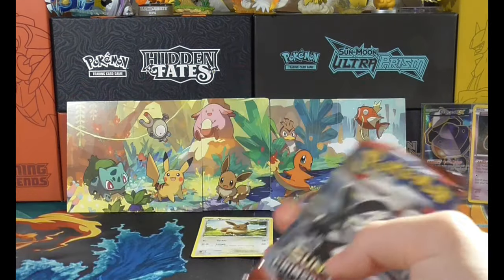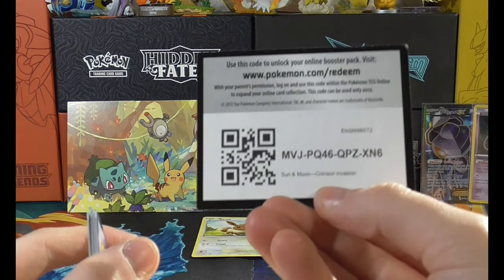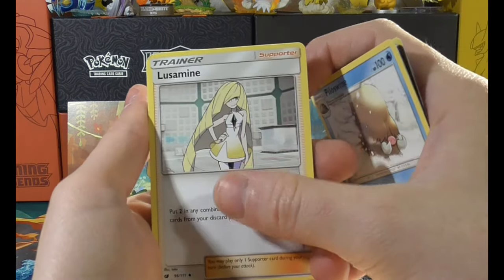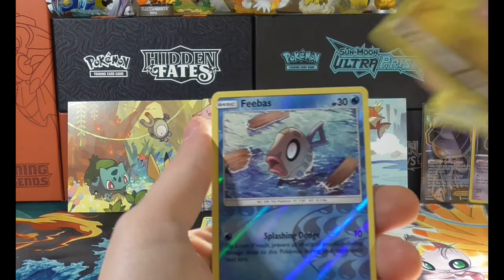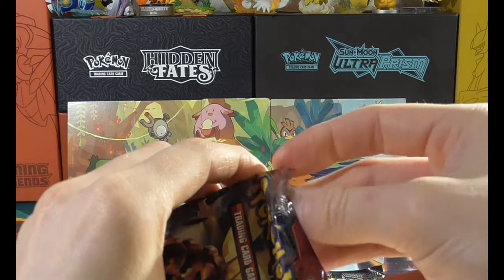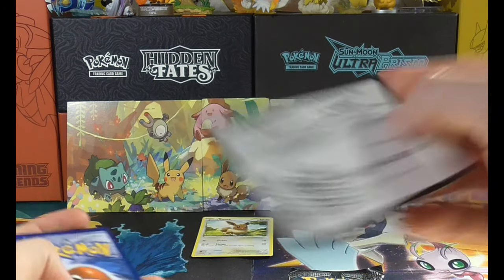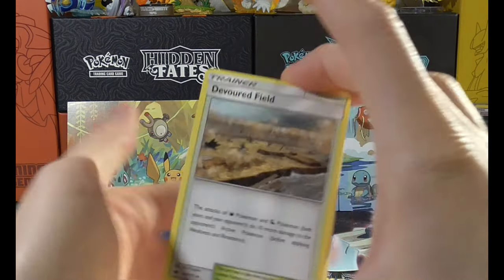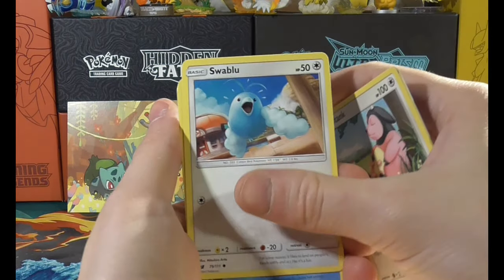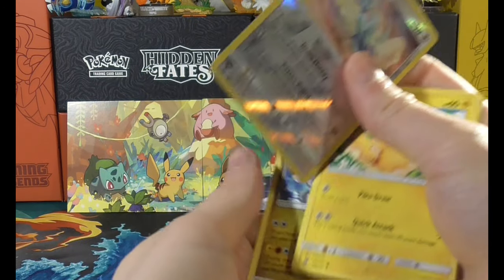We'll save Burning Shadows till last because it holds the hidden treasure known as Charizard. Moving to Crimson Invasion — code card, energy card, water energy. We got a Devoured Field, Starmie, Pillow, Swine, Lose-a-min, Shallows, Remoraid, Manky, Jangmo-o, Feebas as a reverse holo, and Altaria as a non-holo. Hoping these give me a full art or something. Dark energy, another Devoured Field — probably that fat Miltank — Swablu, Swinub, Jigglypuff, Houndour, Pikachu, Altaria as a reverse holo, and Camerupt as a non-holo.